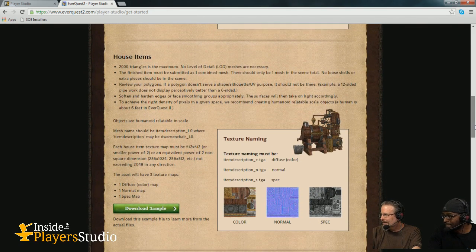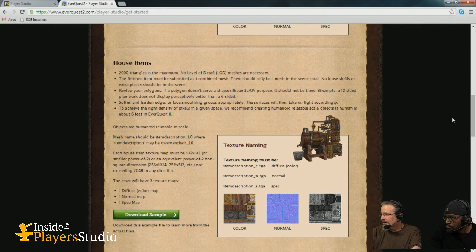And what else? House items — that can be anything, right? It's a pretty broad term, and we get an insane amount of submissions in this category. The creators have really started to think outside the box. It's gone from simpler items to more complex items, and we notice that a lot of players are taking requests. The forums, Facebook, or other avenues — they'll request something they really need, and some of our best sellers have come from those requests. General guidelines: 2000 tri limit, same texture setup — color, normal, spec.